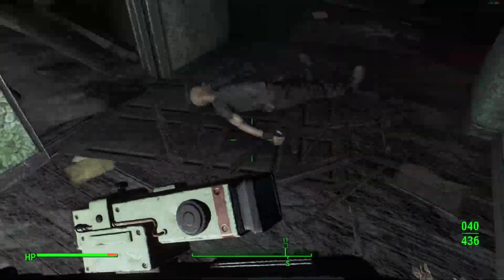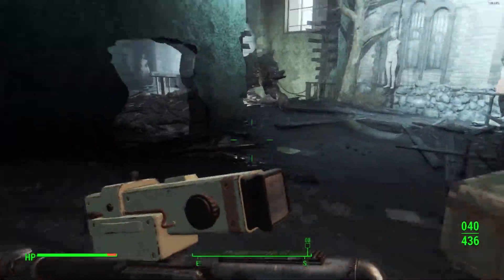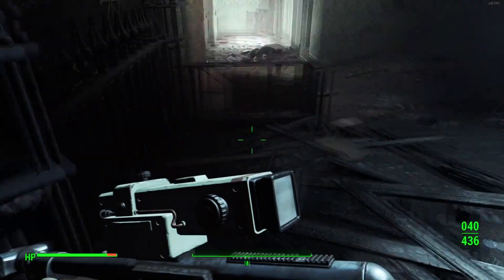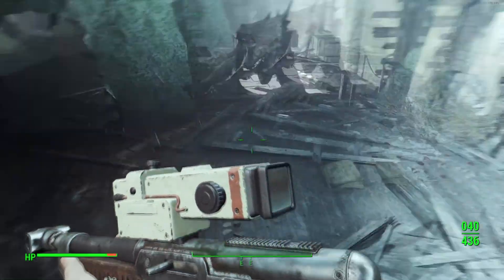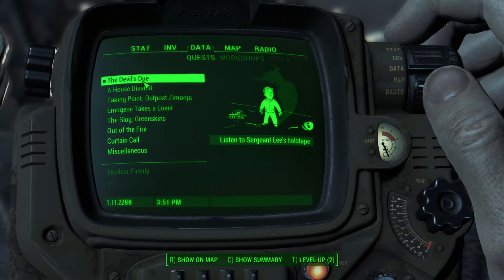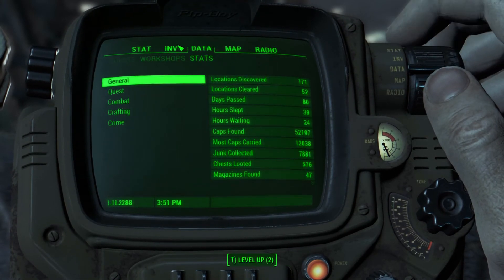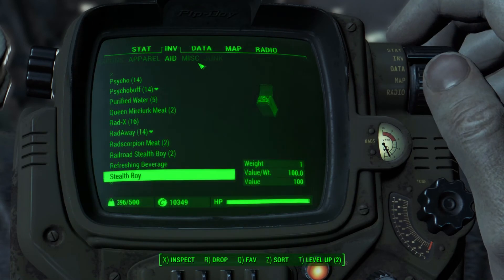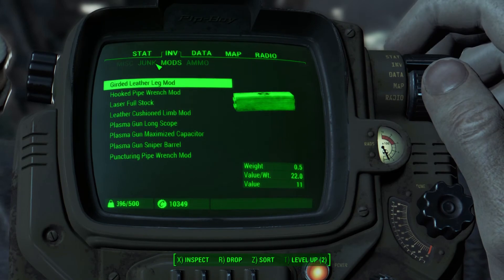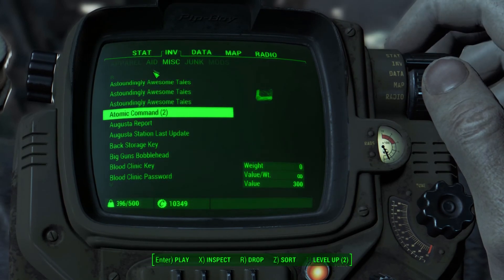Like I remember in Fallout 3 and New Vegas, you could pretty much do any mission by just hitting the Stealth Boy and being invisible the whole time. Alright, what did that mission say? Listen to the holotape. Where are holotapes? Not here — so they're gonna be under misc.